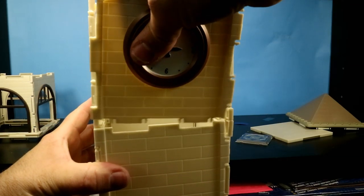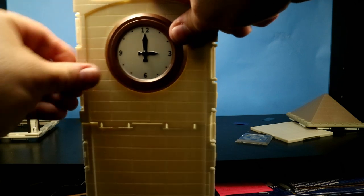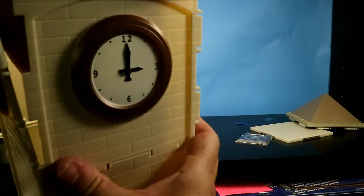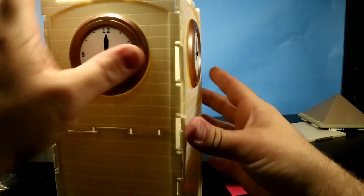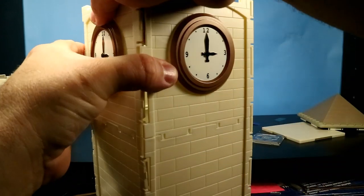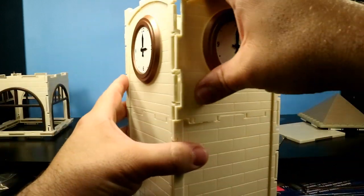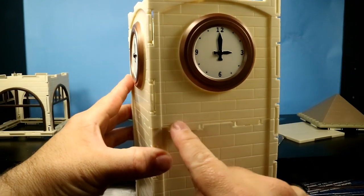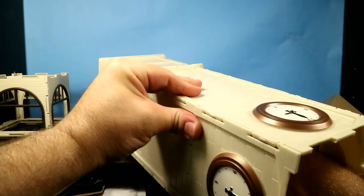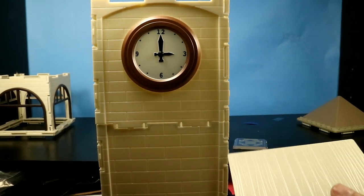Gotta get it proper. That side's proper, this side's not so proper. That's okay — I can properly hook all this maybe. There we go — snap, snap, crackle — let's not break something. See if I can force this all together. We still got a problem here. Anyway, you get the idea — wow, this thing is getting tall.